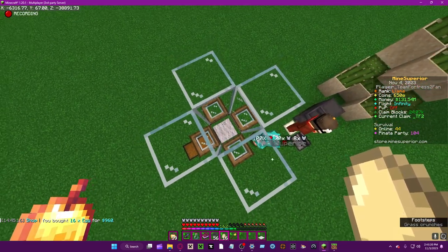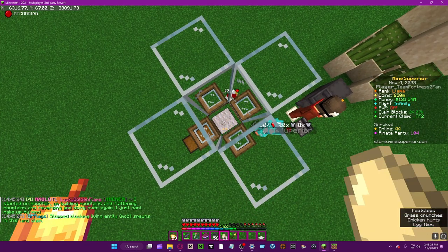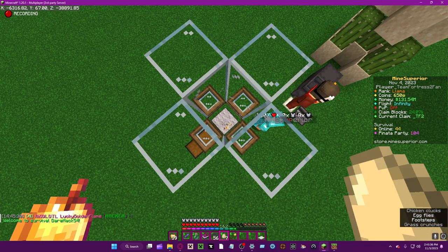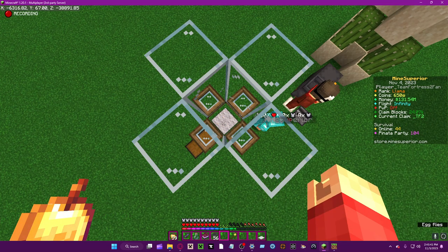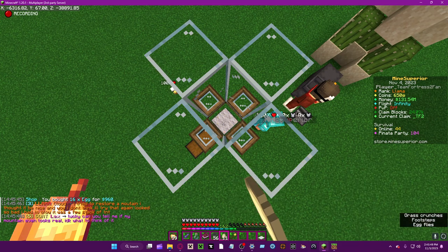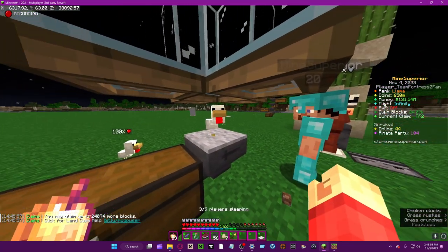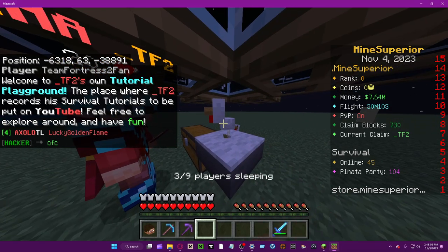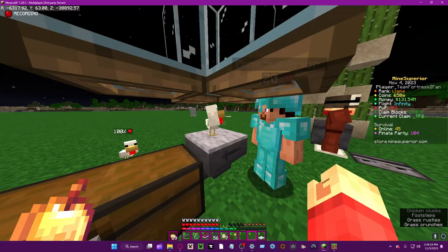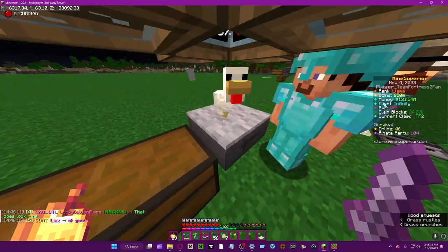So let's actually spawn a chicken right now. Okay, that was a major disappointment — I just disabled mob spawns. There we go. So as you can see here, I can hit it because I'm the owner. But normally you can hit hostile mobs without needing the owner's permission, so you can just do it like this — boom. I'm not gonna hit it because I need it.